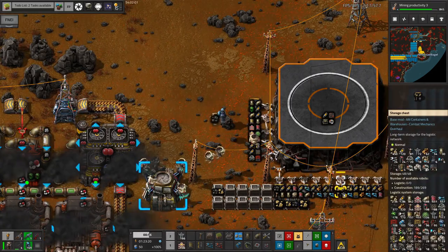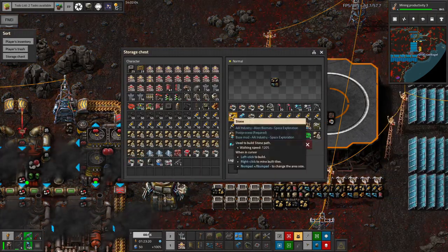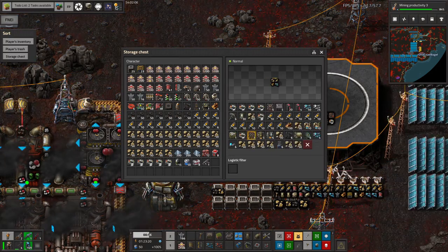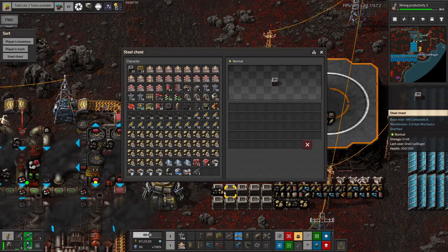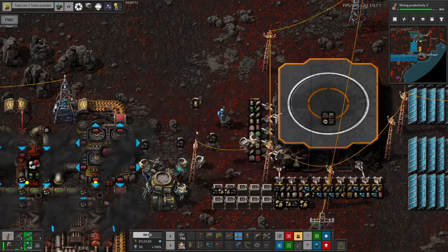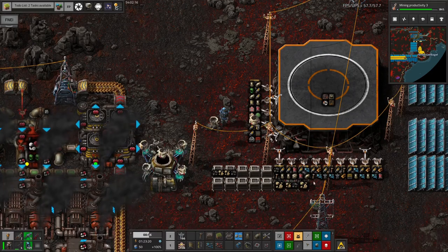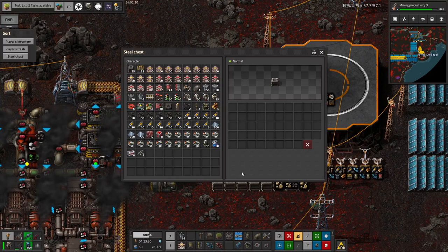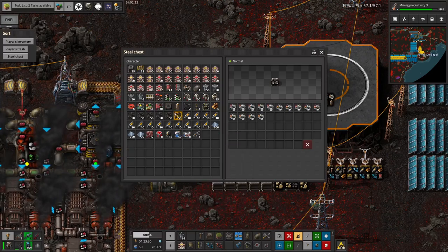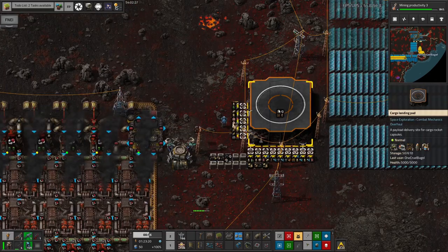If I take all the stone and coal out of these chests and put them in different chests somewhere else, just to get rid of them and get them out of the logistics system, this will give everything a bit more space to play and everything can start working again. There's a lot of stone down here — you can see what I mean. One of the things we could potentially do with all this stone is ship it all back to Norvis in the form of glass.